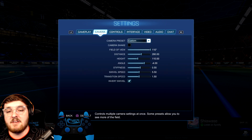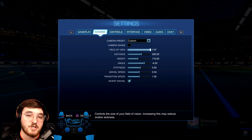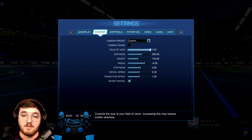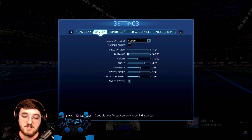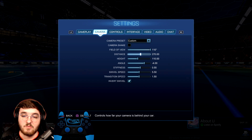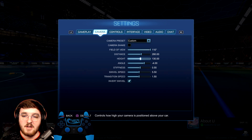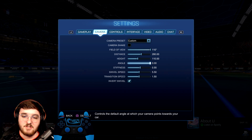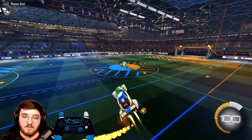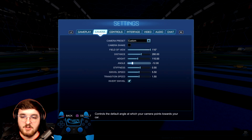Now let's hop into camera settings. These are the exact camera settings that Squishy Muffins used in Season 6 when he won the World Championship, and I've used them since 2018 and never changed them. Field of view: 110 — have the max field of view possible, it just opens up what you can see, very important. Distance: 280 — this controls how far you are from your car. I think 280 is a really good distance, you're close but not too far. Height: 110 — that's how high or low you are above the car. Angle: -4 — this is the angle at which you look at your car. Zero would be flat with your car, whereas more negative means you're looking steeply down from above. I set mine to -4.